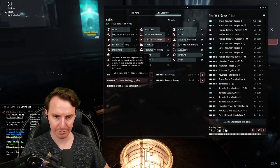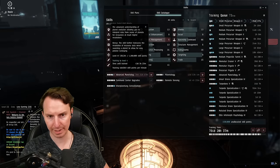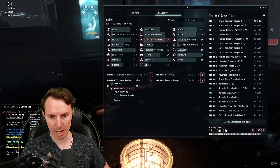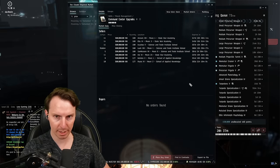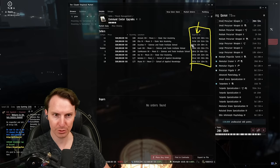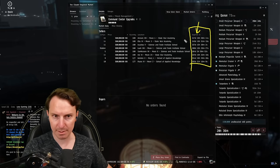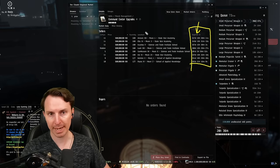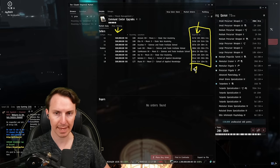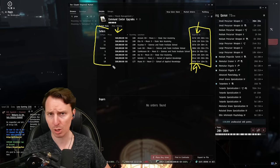Once you get command center upgrades to five, interplanetary consolidation to four, and remote sensing, planetology, and advanced planetology to at least three or four, you're ready. You can get these skill books from any market hub like Jita. Look for the expiry date — anything above 90 days or around a year indicates NPC sellers. If there's an NPC seller close enough to you, just buy from them to save some cost.